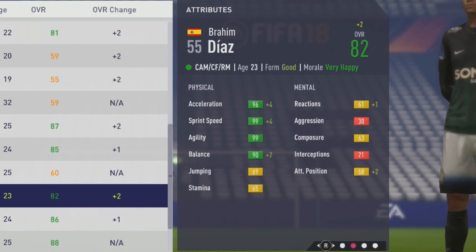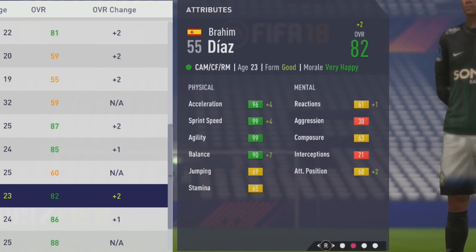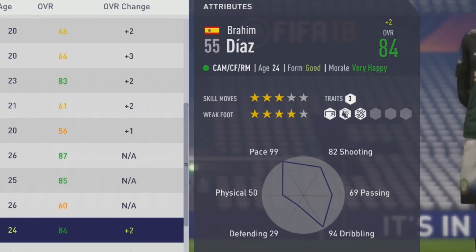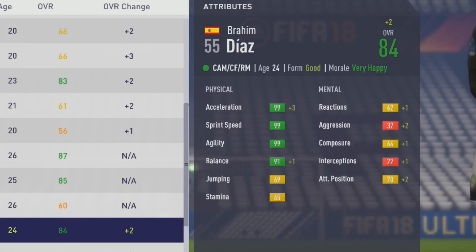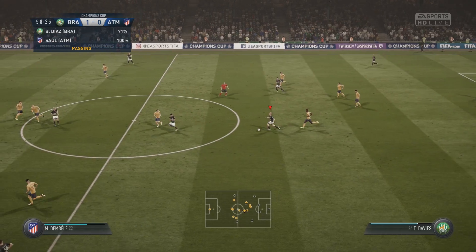Just a few points away from his potential now at 82 overall, age 23. He's now maxed out in sprint speed, plus 4 acceleration, plus 2 balance — up to 90 balance. He's going to feel amazing on the ball. At 84 overall, age 24, maxed out in acceleration too — so maxed out pace and agility, which is pretty ridiculous. Finishing up to 92 and long shots up to 81.